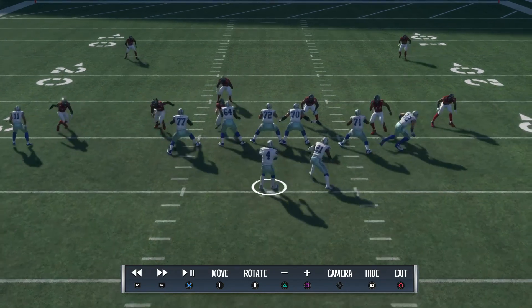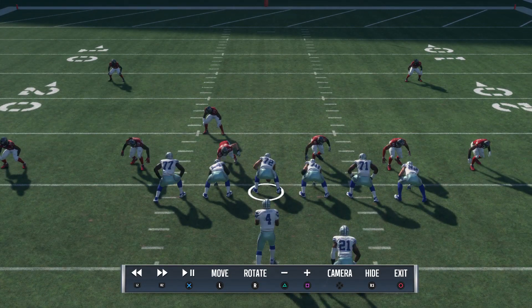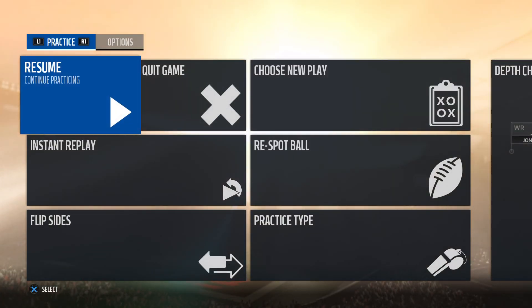That'll open up the edge more consistently versus the B gap. But if you leave the line over the middle where you can engage the center and potentially leave the right guard or left guard open, you can get that B gap we showed previously. If you're new to my channel, please subscribe and hit that like button — it helps the channel grow a great deal. I'll see you guys in the next one, have a good night.